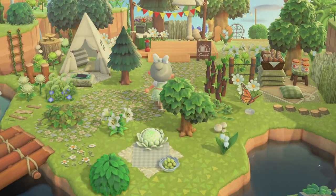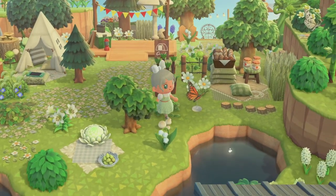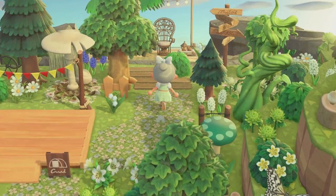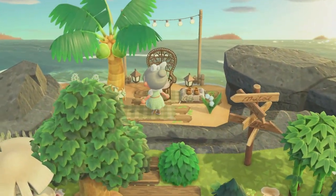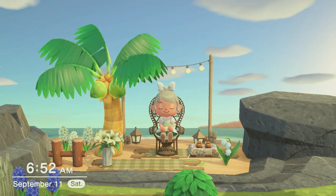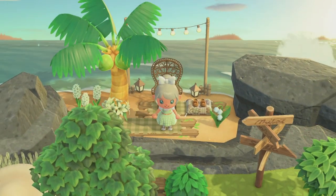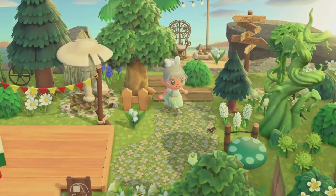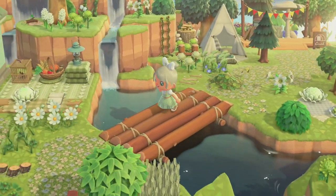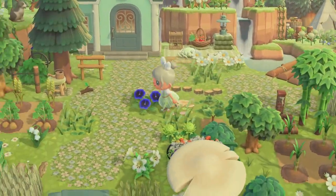This diagonal bridge leads to the campsite. I really wanted to have the campsite on the back part of my island — I've never really done that before, so I wanted to switch it up. It's right by my secret beach, which I thought looked really nice together. I tried to keep the secret beach design pretty simple — just a rattan chair with little moccasins next to it.